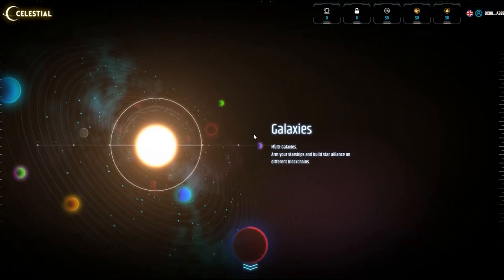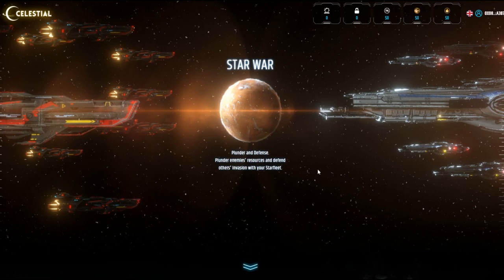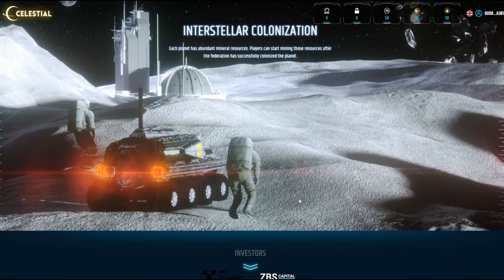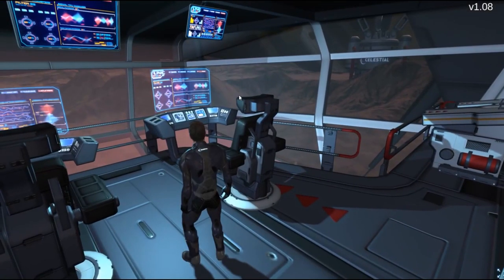On Binance Smart Chain you have the financial sector and all these things. In the actual game, you'll be able to explore multi-galaxies — arm your starships and build star alliances on different blockchains, which means interoperability, something very important that Polkadot first revolutionized and now it's coming to Celestial. Next up is the Star War mode: plundering enemies' resources and defending against invasion with your star fleet. There's also Interstellar Colonization, where every planet has abundant resources you can mine and earn tokens back — enabling passive or active income. You can also see a few of the investors and partners.